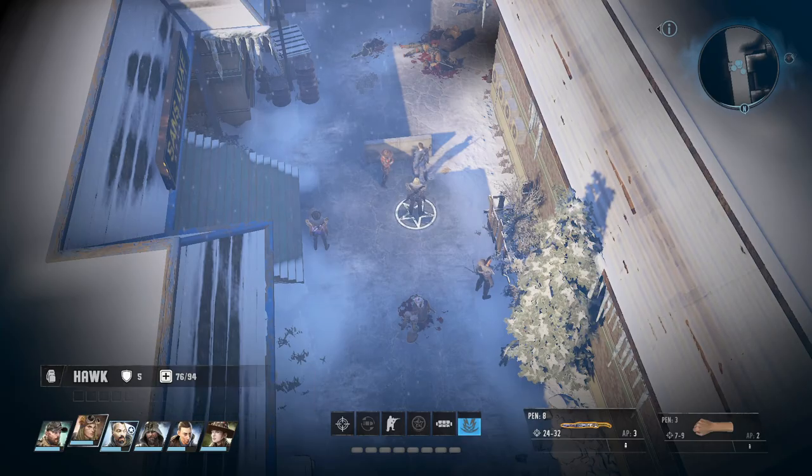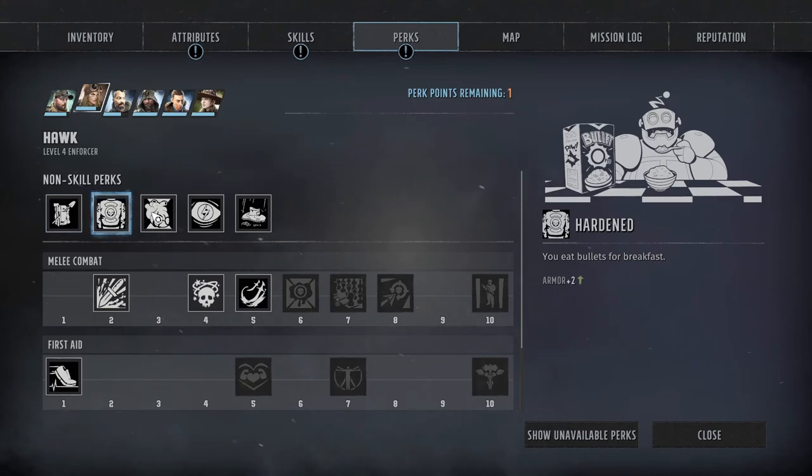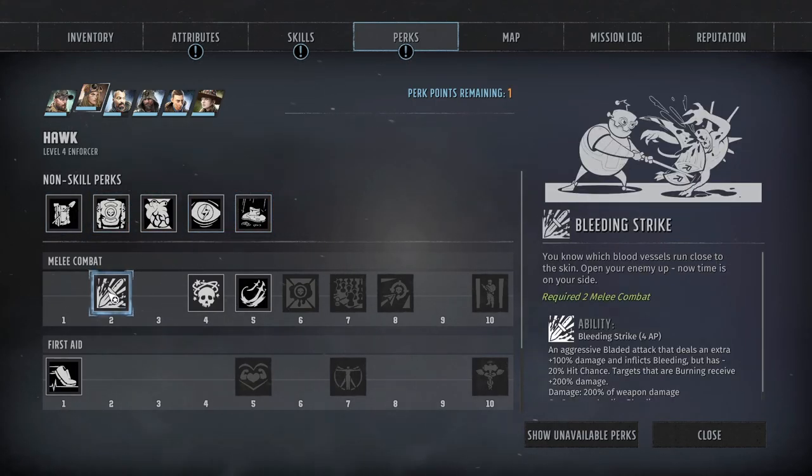She has a level up, so let's take a look at her perks. These are the same, but she then has Bleeding Strike: you know which blood vessels run close to the skin — open your enemy up, now time is on your side. An aggressive bladed attack that deals an extra 100% damage and inflicts bleeding, but it has minus 20% hit chance. Targets that are burning receive plus 200% damage. Applies bleeding — but how much do they bleed? I wish it would tell me.